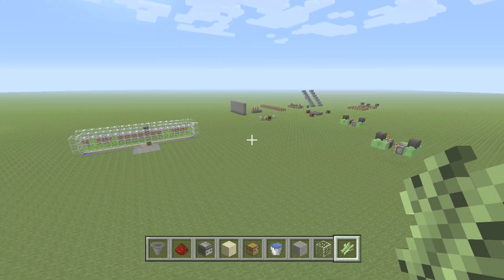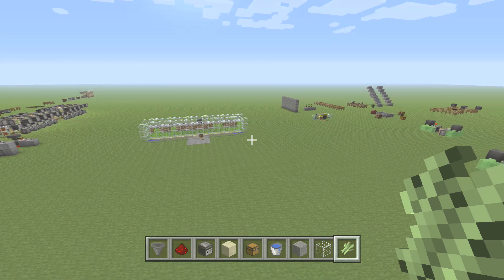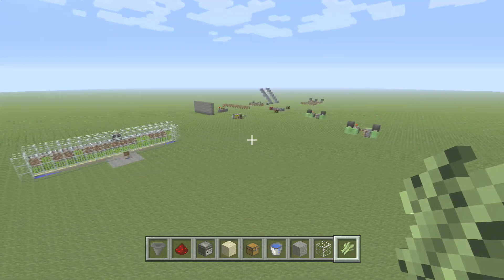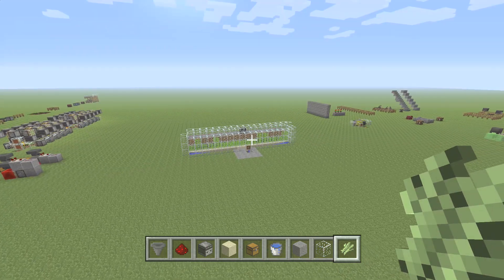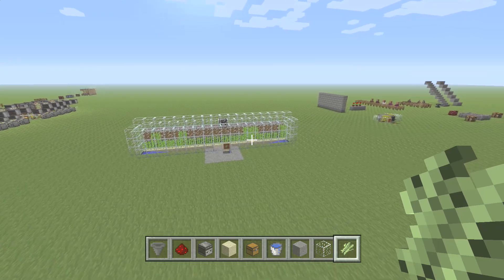I feel almost 100% confident that these problems are actually a bug within the game, so just let them get that bug fix out. I know that's pretty sad when you make a farm, but on that note, what I did was — you know what, observers are here — I'm going to make a very simple and basic observer sugarcane farm.